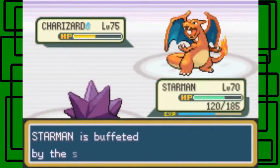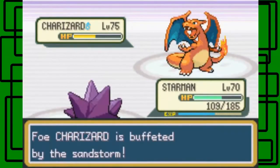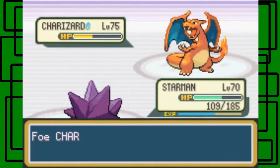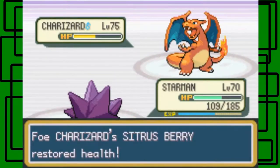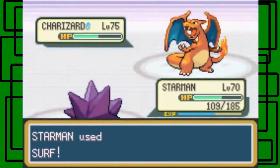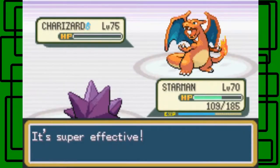I think Surf will actually faint it. Let's try Surf next turn. It used a Sitrus Berry — dang. Let's try Surf again — we get the same-type attack bonus too, so that's nice. There we go, awesome.